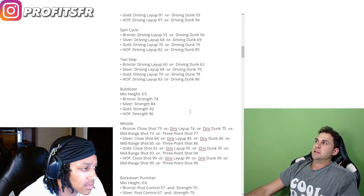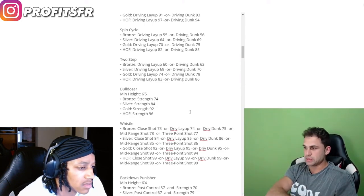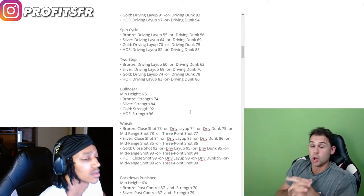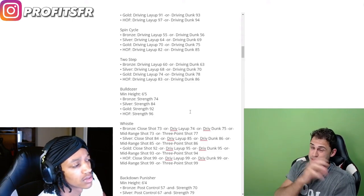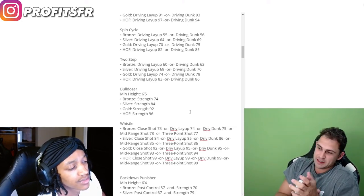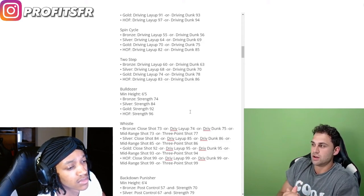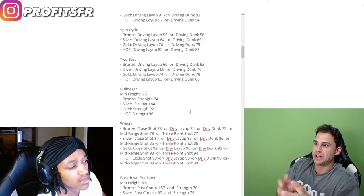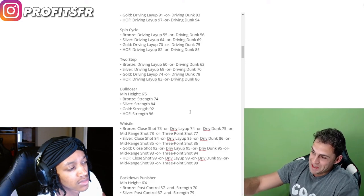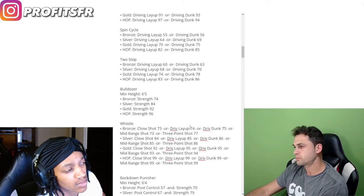Bulldozer is kind of like bully but you don't have to go up for a layup. If you haven't watched my gameplay breakdown video, go check that out — I explain a lot of these new badges. Bulldozer is more of a combination of clamp breaker and bully on the perimeter, where it activates just from you dribbling. But it's strictly tied to strength and you have to be at least 6'5".